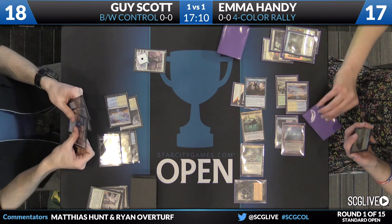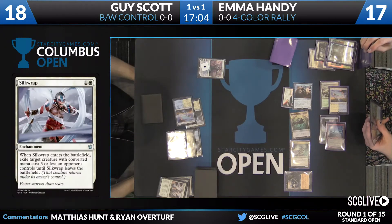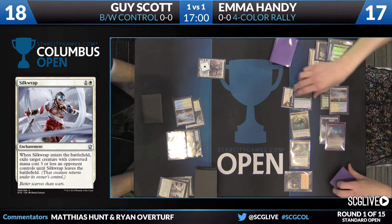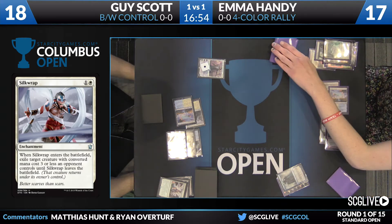Planar Outburst is the play from Guy. In response, Emma's going to activate the Jace. There was no real reason to flip it on her own turn anyway. Well, you do miss a chance at a free plus-one loyalty counter by not flipping it, so there is a cost — but I like the play nonetheless.